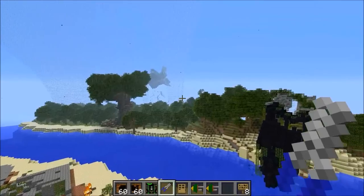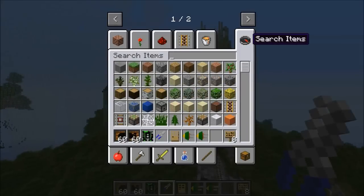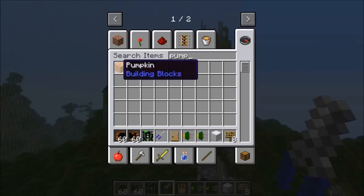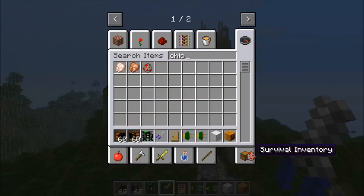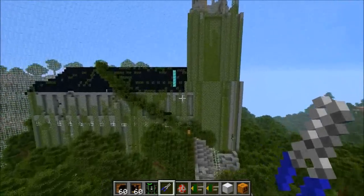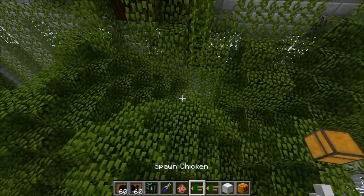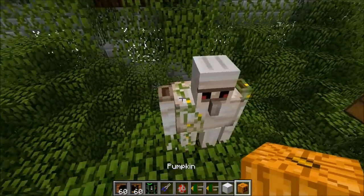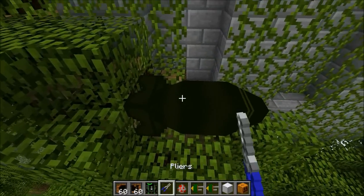I want an iron golem — I don't have Not Enough Items installed right now so I take some iron blocks and a pumpkin. We're also gonna take a chicken and see what happens. I swear the chicken is probably gonna last longer. I got a chicken spawner — let me see what I actually placed over here. Looks to be a normal nuke. I think anywhere around here is probably going to be fine. Iron golem right here, and a chicken as his pet, and we'll see what happens.